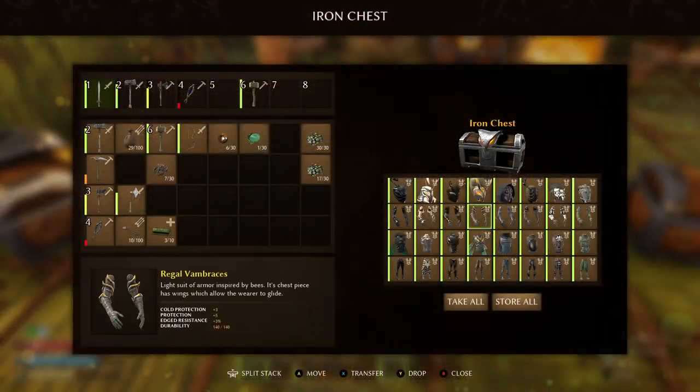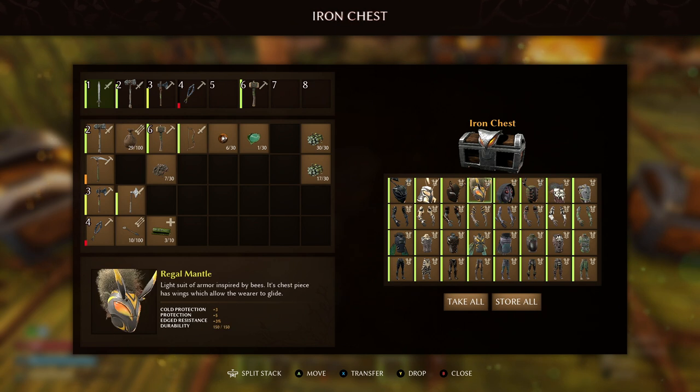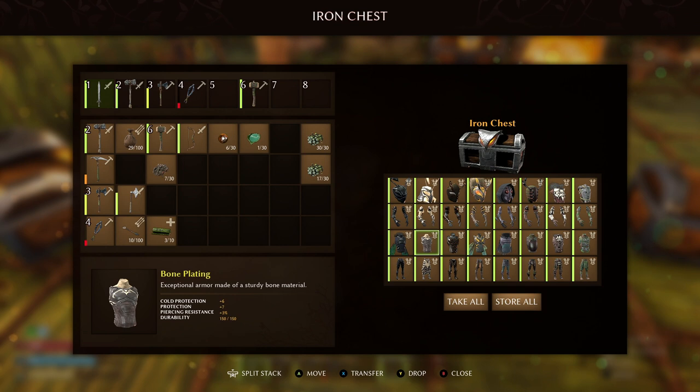There are currently 11 different armor sets in the game. Some, as you might expect with a game of seasons, give you more protection against the cold and others are meant to be better for summer. Some will also give you more abilities to go around and hover and actually glide through the world, and others are going to be more about just giving you protection.